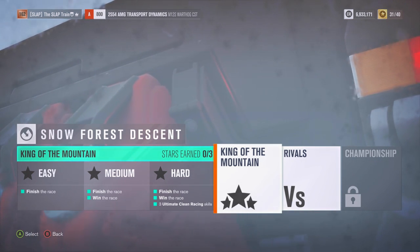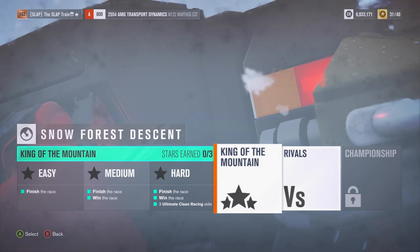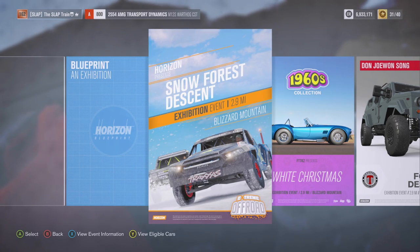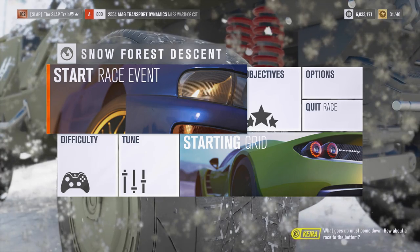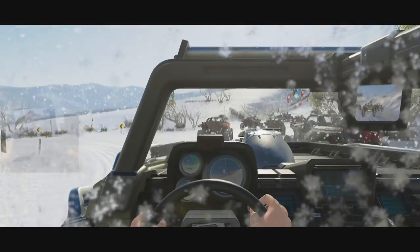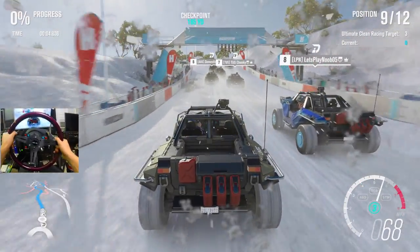We're going to start our Snow Forest Descent, King of the Mountain. To earn these three stars, we need to finish the race, win the race, and get three ultimate clean racing skills — so we've got to be clean, not dirty. We're going to one-make this again using our current car. I feel it's an even competition — otherwise we'd be absolutely blowing through the competition. How about a race to the bottom? This is going to be intense — I'm actually pretty hyped for this. First descent, I think — first one.